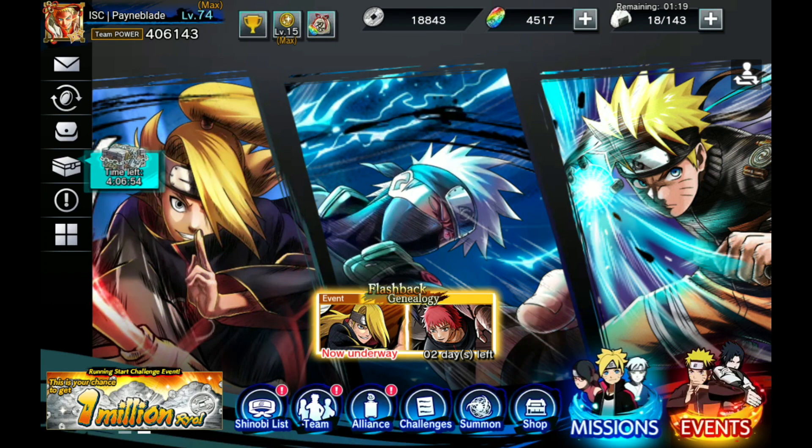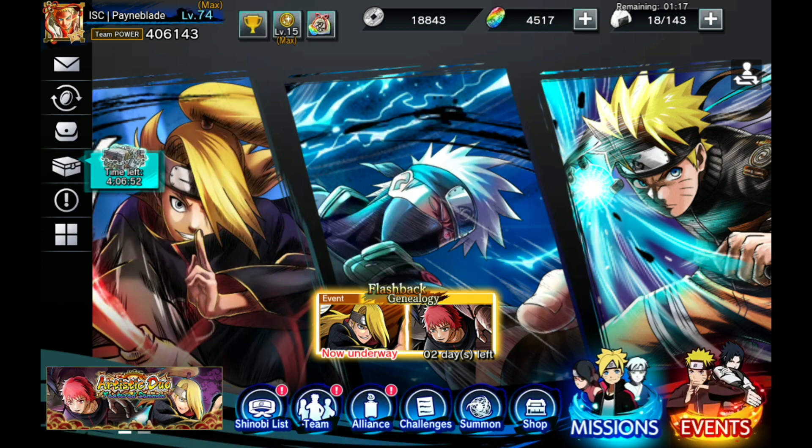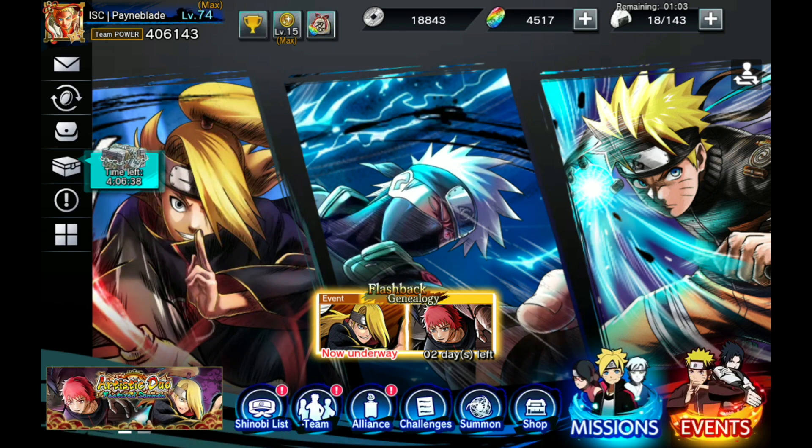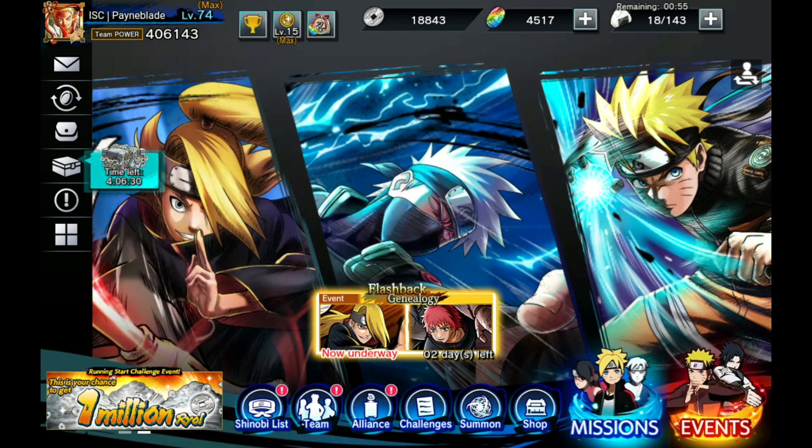Today we're going to go back to the basics - back to what I started doing in the beginning, and that's showcasing characters. We're actually going to be focusing on Orochimaru today. I did say Sasori was going to come up soon, but I'm waiting for an Alliance member to complete the rainbow frame, as I'm not in a rush to get that personally. I'm trying to help out some of my Alliance members get some of these characters at rank one so they can benefit from that rainbow frame.